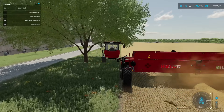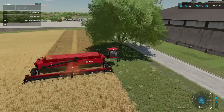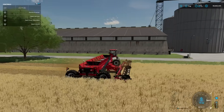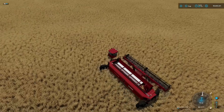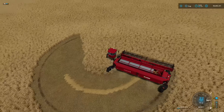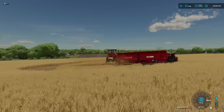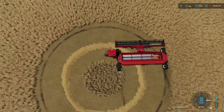You need to be careful with trees — I got real lucky there. As you can see, it also drops straw at the bottom. Coming out into the middle of the field and turning on all-wheel steering, you can see the full circle it makes. It lines up pretty much perfectly, especially looking at the straw being dropped. Very, very cool.